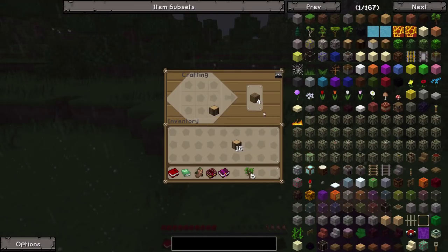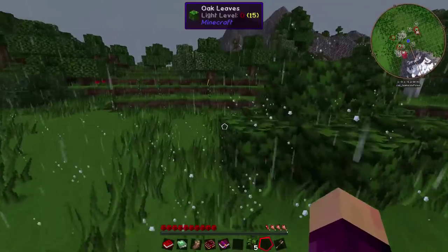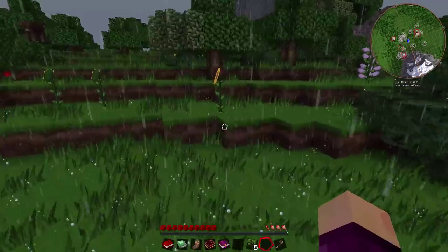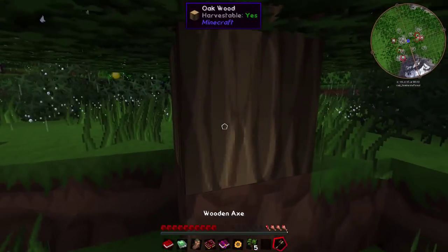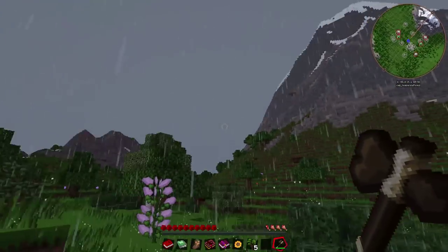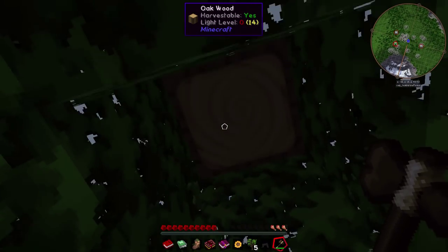This pack is running absolutely fantastically. Up until now with 1.7.10 packs I've just been getting a ton of framerate lag, but this pack seems to be running exceptionally well. I went ahead and installed Optifine and we are running at the extreme 32 chunk render distance right now, which is twice as far as the vanilla Minecraft default of 16 chunks. We're still getting around 100 FPS which is absolutely fantastic.